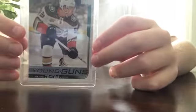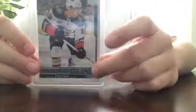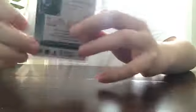Maxime Comtois Young Gun from 2018-19 Series 1 — he scored four goals in the World Juniors, by the way. Miro Heiskinen Young Gun, 18-19 Series 1 — he's an All-Star this year, by the way. Dallas.